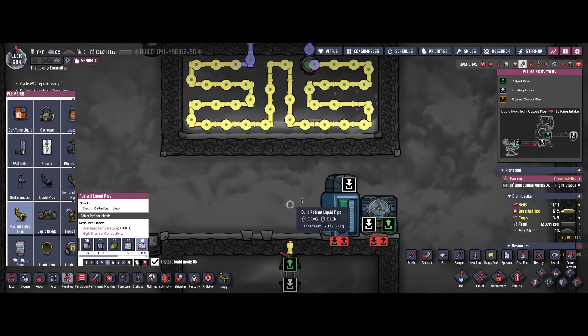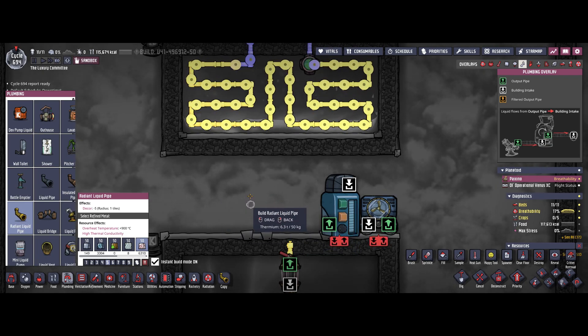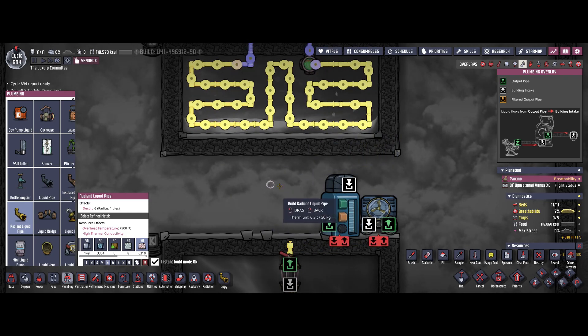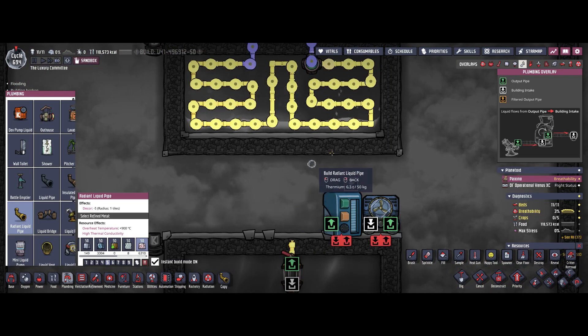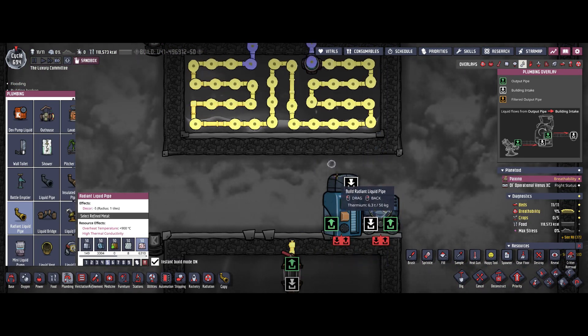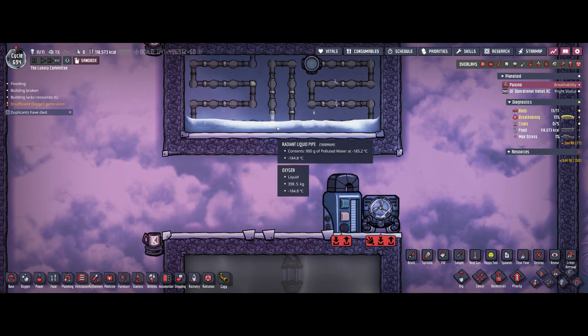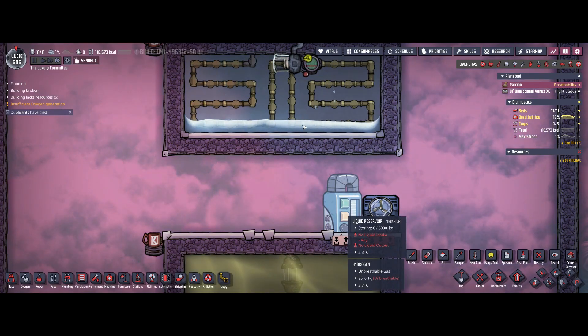The problem is you can't have a liquid reservoir for this loop, because the liquid reservoir will try to put the highest mass of liquid available into the pipe — it will store up some liquid and then push 10 kilograms out, which will eventually lead to breaking pipes. So you can't use a liquid reservoir for this cooling loop.